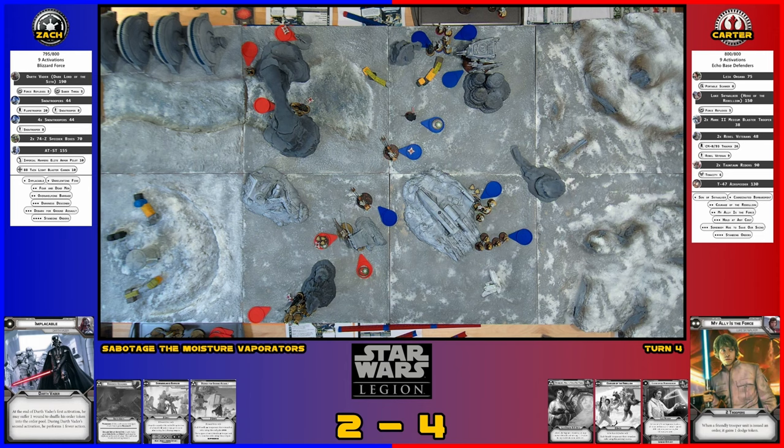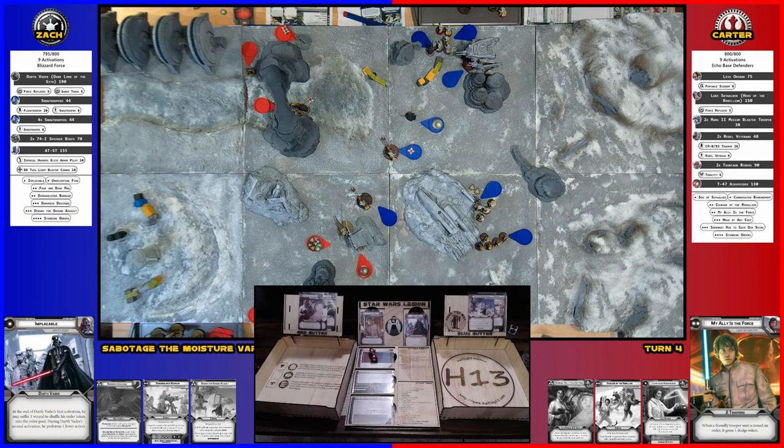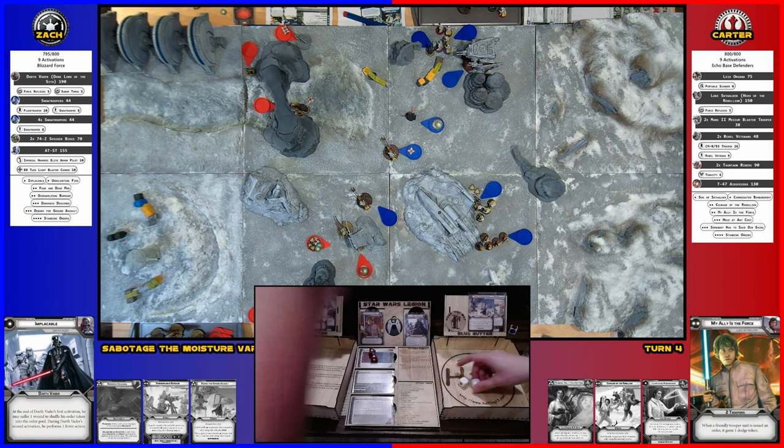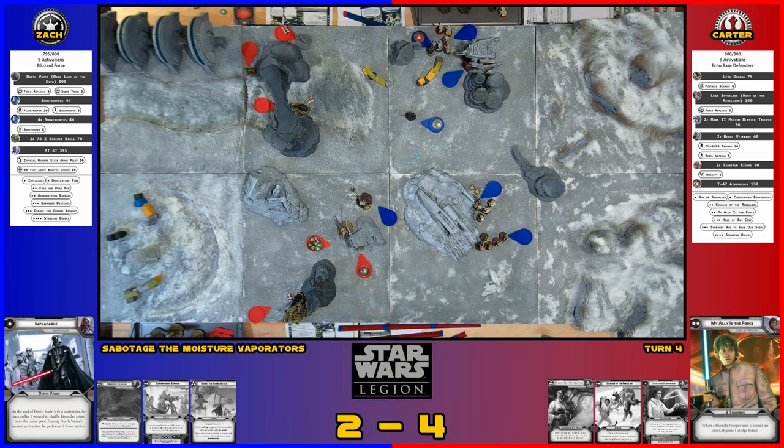The Tauntaun makes a very slight move to gain another dodge, then takes a range two shot at that speeder bike with Sharpshooter One negating cover. I just need two hits and you need to roll bad. Two white dice — he's dead! He finally killed it! These guys will repair the objective and then shoot that machine gun with the blue squad, going through the satellite dish — heavy cover — three white dice, one hit but it goes to cover.